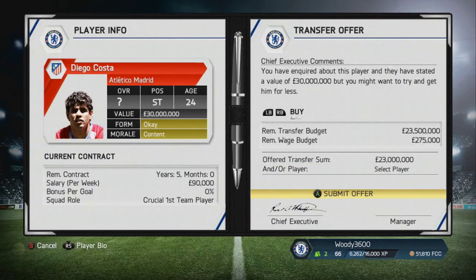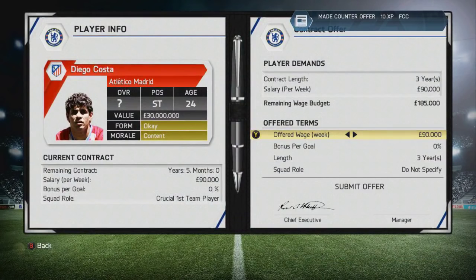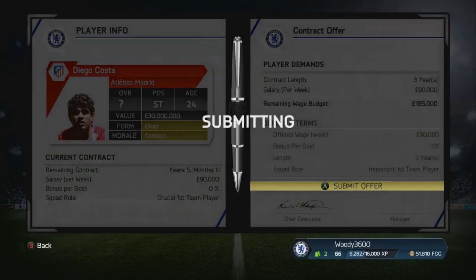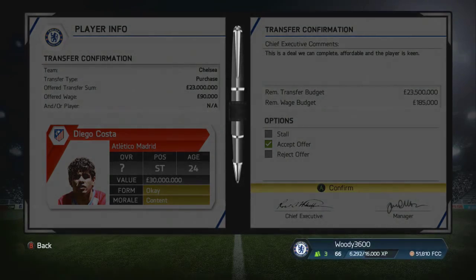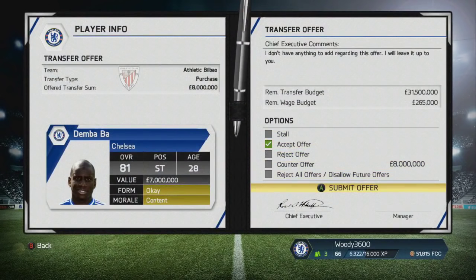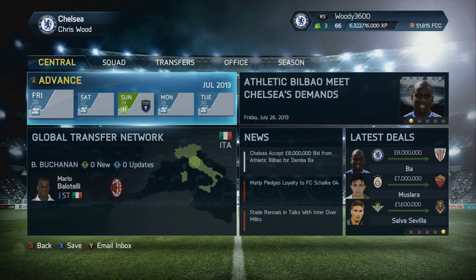They wanted 30 million but I tested the waters again with a solely cash deal at 23 million, and they did in fact accept that. So we're going to offer Diego Costa a contract - £90,000 a week is what he wants, and I'm quite happy to give him that with a 5% goal bonus just to give him that extra incentive. His squad role is set as important first team player as opposed to crucial, because he'll be used on rotation with Torres and Eto'o. The contract was accepted and the deal as a whole is done - we've made our first signing: Diego Costa is coming to Stamford Bridge. We're also able to move on Demba Ba - he's going to La Liga, to Atletico Bilbao, perhaps as a replacement for Fernando Llorente.